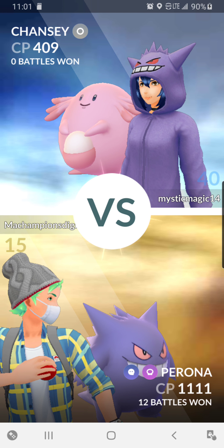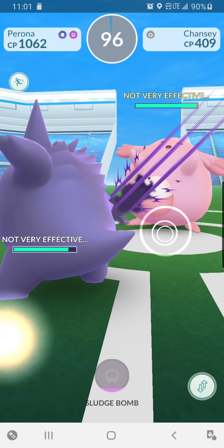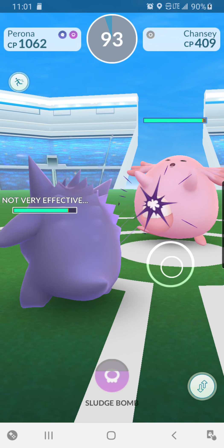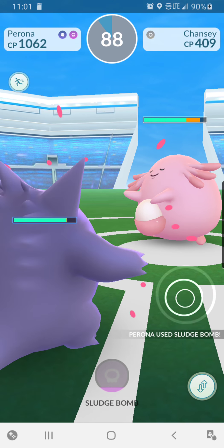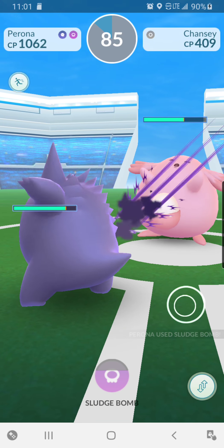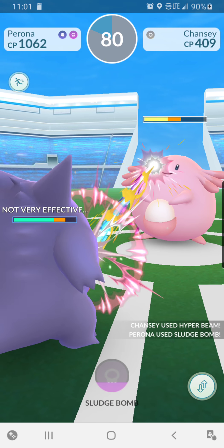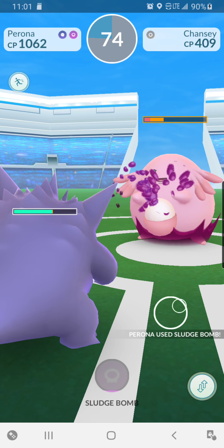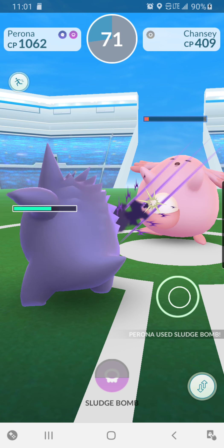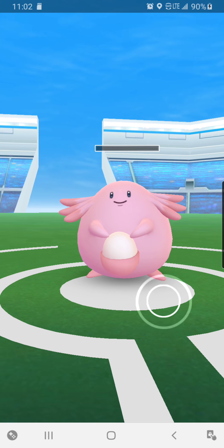We got a Chansey next. We need to swap out because this is not going to be good. We're just going to keep cracking at it, Sludge bombing. Not doing a whole heck of a lot of damage. And Chansey is going to use Hyper Beam. Those Blisseys are scary. Let's keep cracking away at it. We got it.